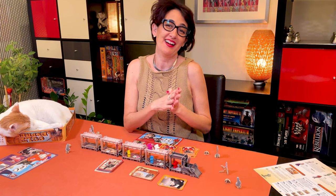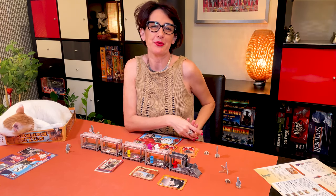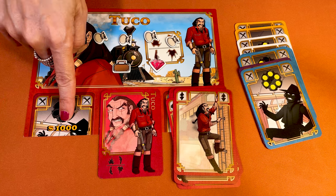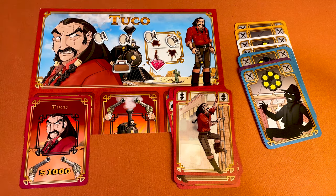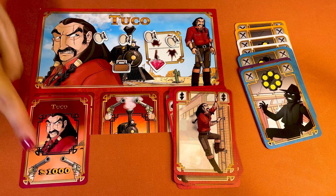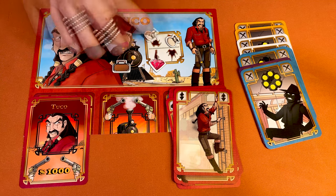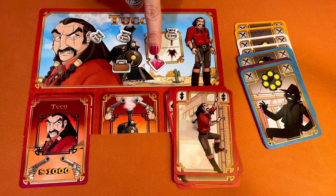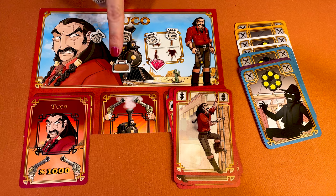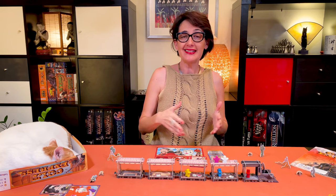Once the last event of the last round is resolved, it's the end of the game and time to count points. The player who has shot the most bullets collects the $1,000 gunslinger bonus — in case of a tie, all tied players collect it. Each player adds up the value of their purses ($250 to $500), their jewels, and strong boxes. The player with the most money wins. In case of a tie, the player with the fewest bullet cards wins.